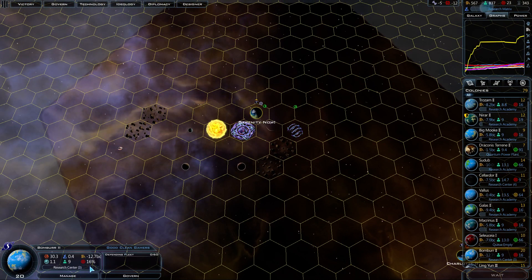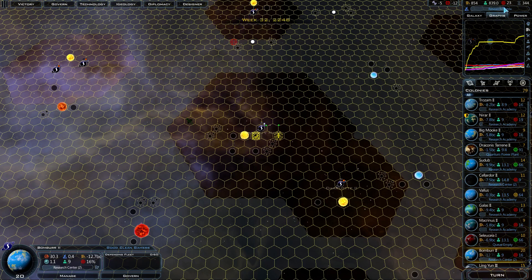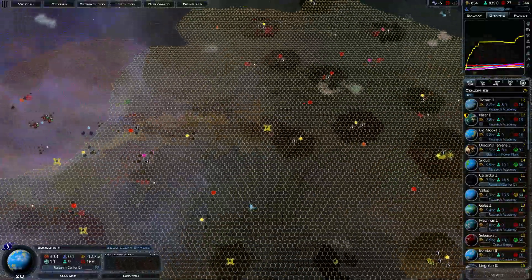I don't think this planet's ever going to get finished before the end of the game — I think we're going to finish the game before Bomber is done building. Almost certain about it. This research matrix is taking a lot longer than I expected; I thought I picked a two-turn one, maybe I picked a five-turn one. We're 170 of 180, so just 10 more, and we are to the point where we can research the final technologies, build the ascension gate, and go ahead and win this game.